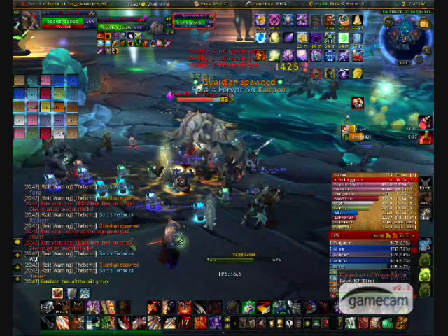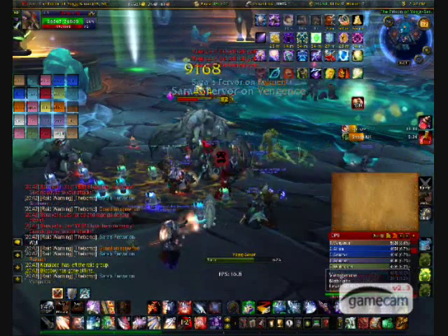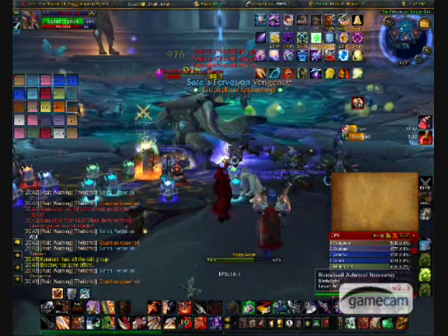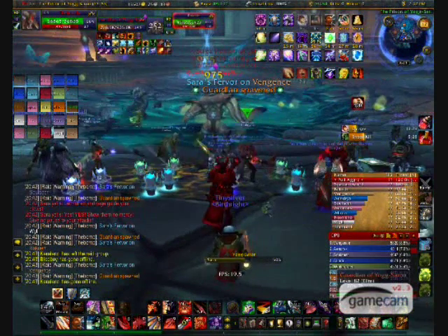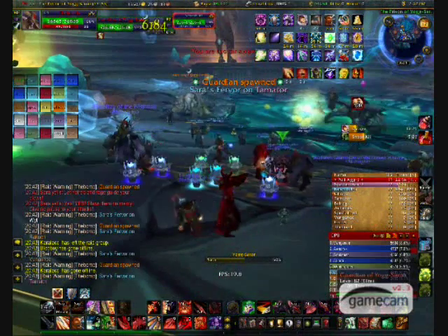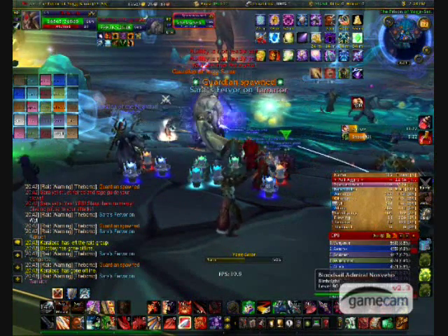Guardians of Yogg-Saron have a spell called Dark Volley. This should be interrupted at all times because it deals 10,000 shadow damage to everyone and reduces healing received by 25% for 10 seconds. When a guardian dies, it will explode and deal a massive amount of damage to anyone within 15 yards — enough damage to one-shot a clothie.